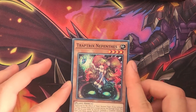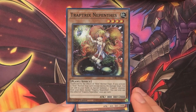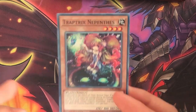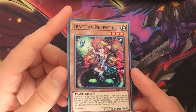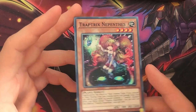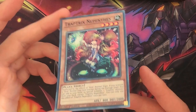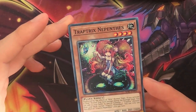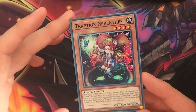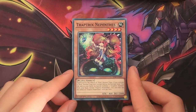Trap Tricks Nepenthes is another Trap Tricks that does not usually see much play, but can be interesting to play at one copy. Like Atrax, she doesn't have an effect on summon, which makes her one of the weaker Trap Tricks monsters, but she can special summon Trap Tricks from the deck, or add to your hand a Trap Tricks monster after using a hole trap, making her quite similar to Trap Tricks Sarah. She would have been used a lot more before Sarah was released, but now that we have Sarah, Nepenthes isn't seen as often.